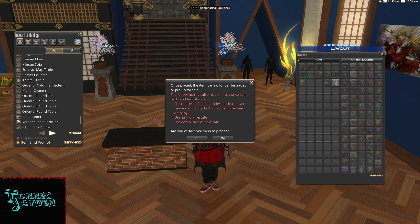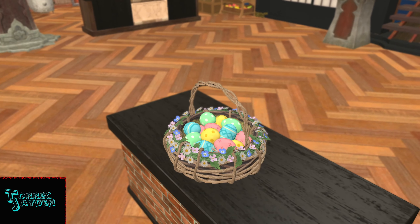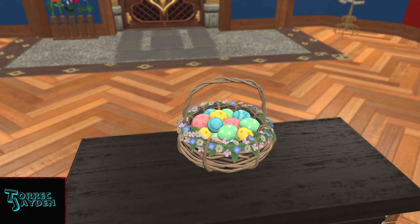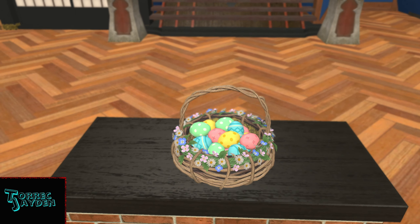Next up is the basket, which is a tabletop item. This looks exactly as it did in the announcement picture. It's a pretty generic basket, but comes with flowers around the top. The eggs inside are four colors with three different patterns — definitely a good item for seasonal decorations.